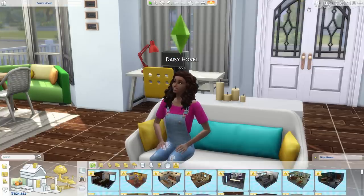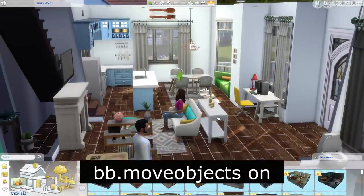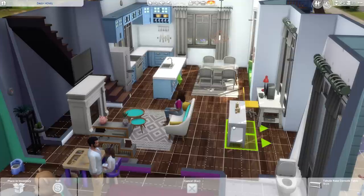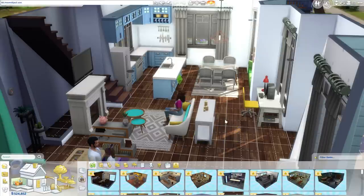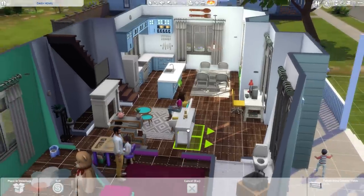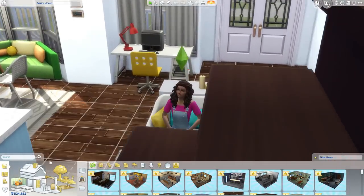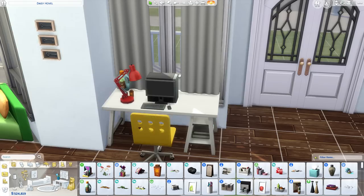The next ones are a couple of build mode cheats, and these are some of my favorites because they make decorating so much more fun. The first is bb.moveobjects on. Normally in The Sims there's a grid system where you can only place items within the grid, but with Move Objects on you're able to put items just about anywhere — much closer together, even inside of other items. I love this for landscaping, decorating, and clutter items.